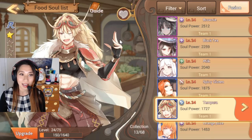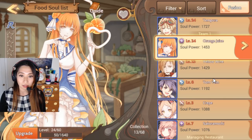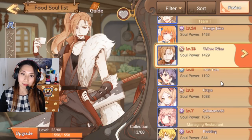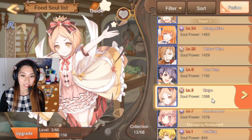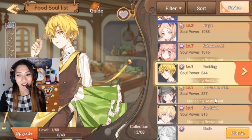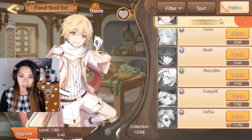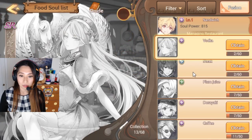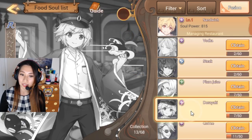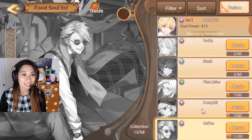Tempura is my tank. He is in the front lines taking a hit and protecting my team. Up next I have Orange Juice, Yellow Wine, Tom Yum, Crepe, Sakura Mochi — I'm getting hungry — Pudding, Hawthorn Ball, Sandwich, and then I have Vodka, Steak, Plum Juice, and Dorayaki. These are grayed out units that I do not have yet, but when I finish collecting their shards, I will have them hopefully in the future.